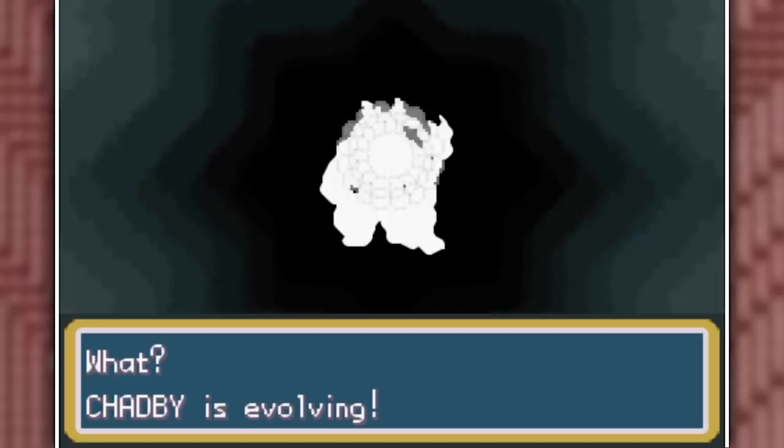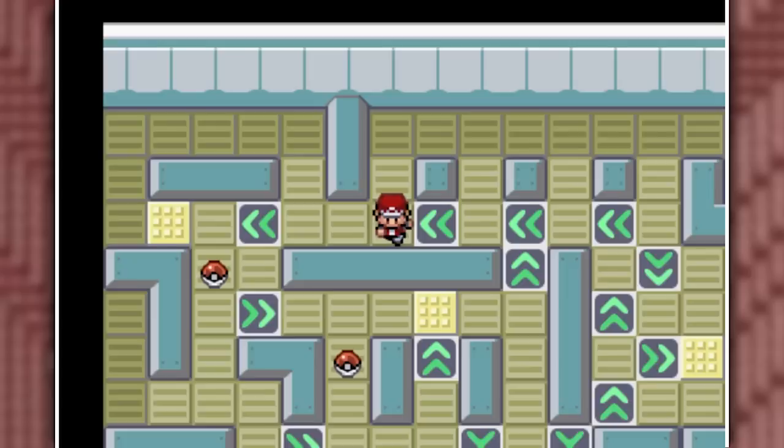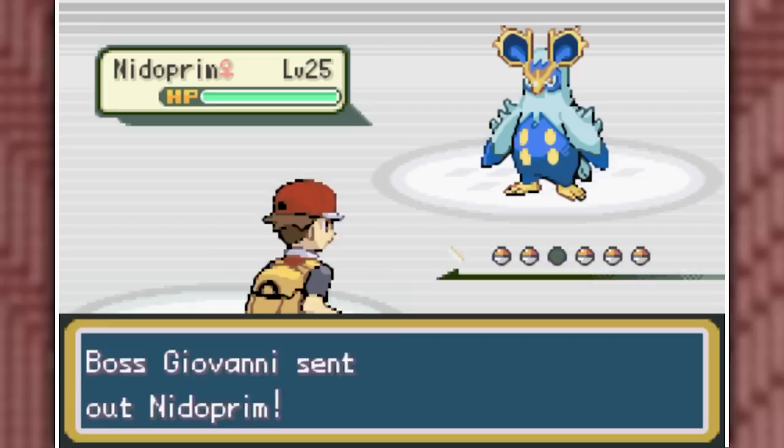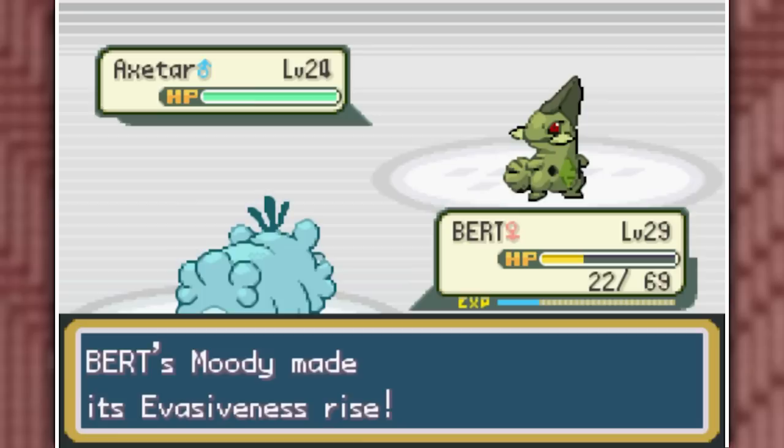I was prepared to be stuck on the Spinning Tiles for another hour, but that wasn't the case. We easily reached Giovanni and showed him who's boss. He has a Nidoqueen fusion with a Primplop added to it — my Metal Claw one-shots it, so it must be part Ice type. He then has a Scolofan, a Bug-Ground type, so my Water type takes care of it with Water Pulses. He also has an Axestar of his own, so I go back into Heresy and Metal Claw it once, which gives us the Silph Scope.